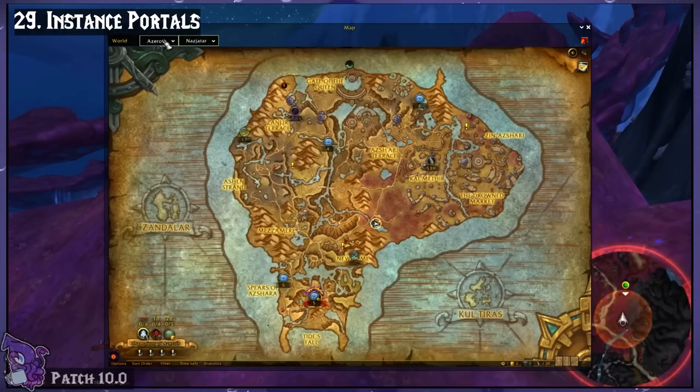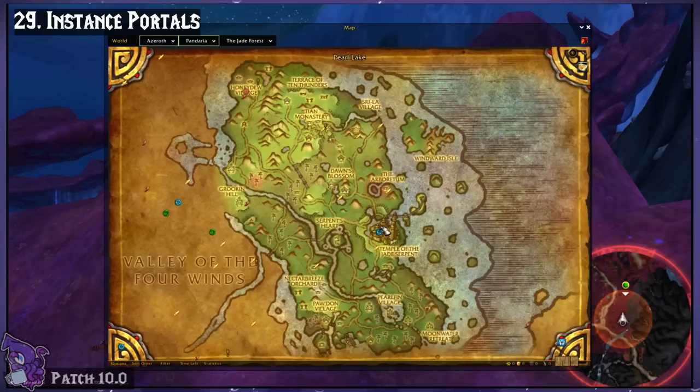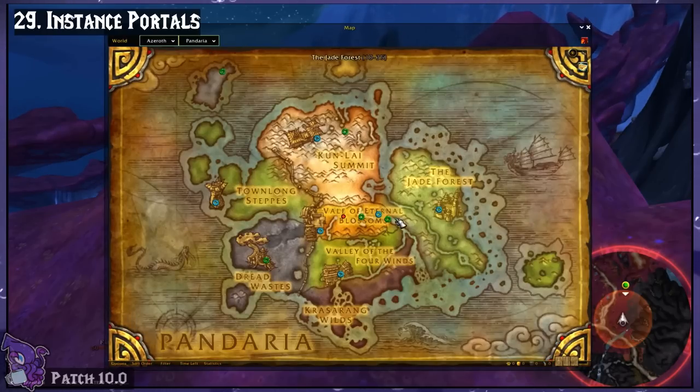Instance Portals marks where dungeons and raids are on the world map. The base game does show these icons when you're zoomed into a zone, but not on the whole continent when zoomed out, so this add-on can help with navigation.